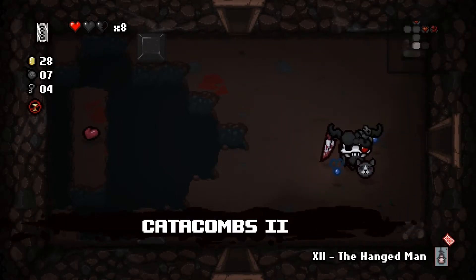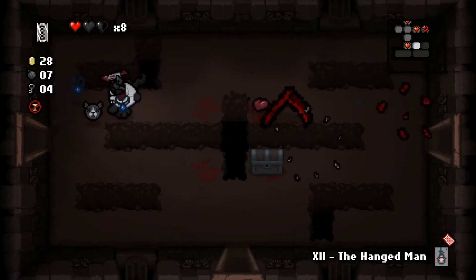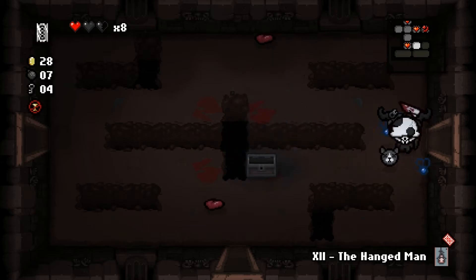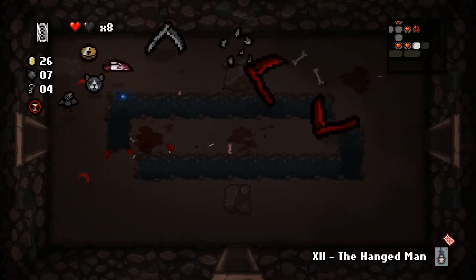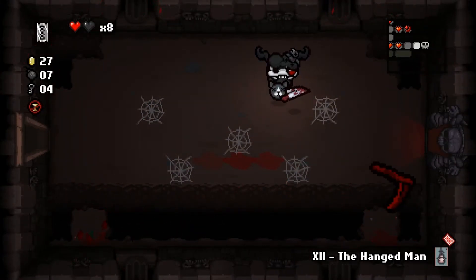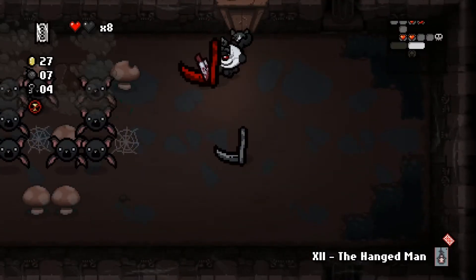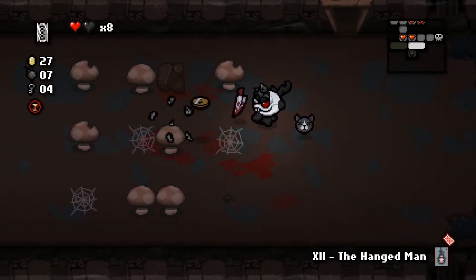We got a Hangman card, which means we can fly somewhere — pretty neat. Sometimes it can drop just random items when you use it. Sometimes the golden chest will obviously have items, sometimes the red chest will have items. There's a reasonable chance it's decent, but there's also a reasonable chance you just get nothing, which is kind of sad. I want to find my shop first — so far we've only found our arcade room. I want to get some soul hearts and some items.